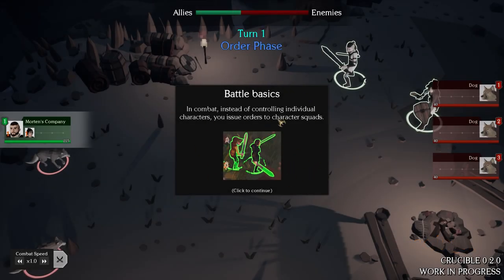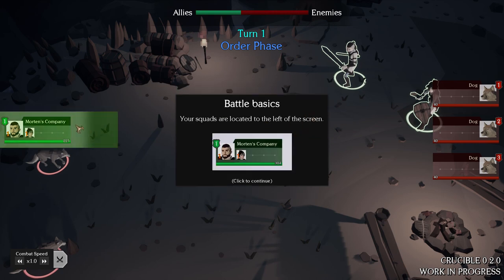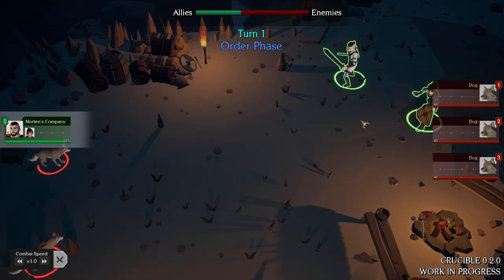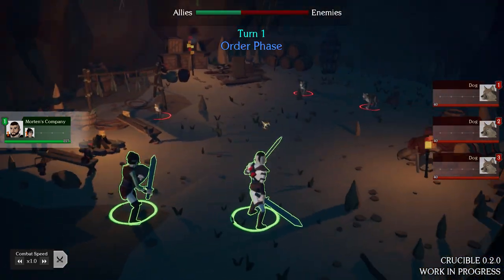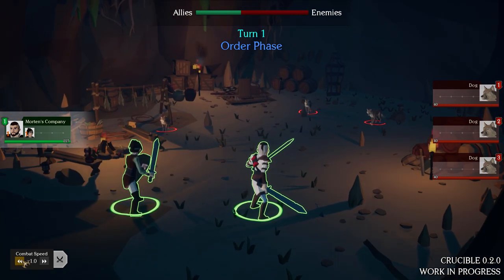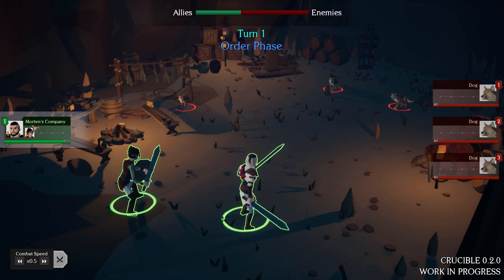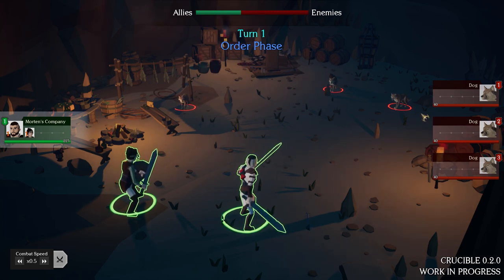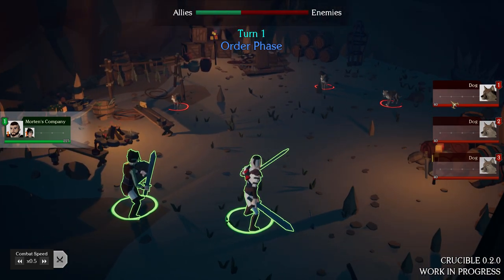The game tells you the basics of battle: in combat, instead of controlling individual characters, you issue orders to groups. We have one group and our opponent has three, each with one character. Your squads are on the left side of the screen. The orders system is not like Final Fantasy where you tell a character to cast a specific spell — instead you say 'attack with spells,' 'attack with weapons,' 'defend,' 'heal,' and they execute using whatever abilities they currently have available.